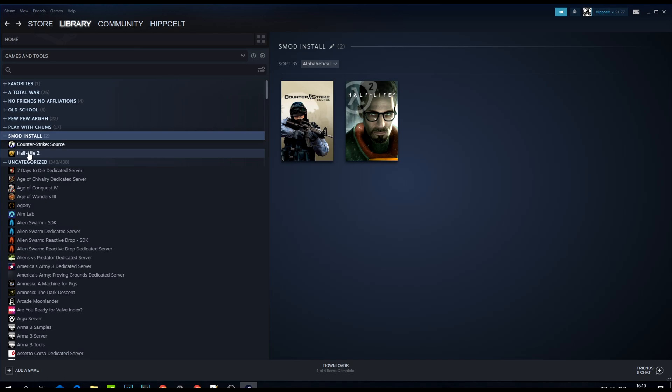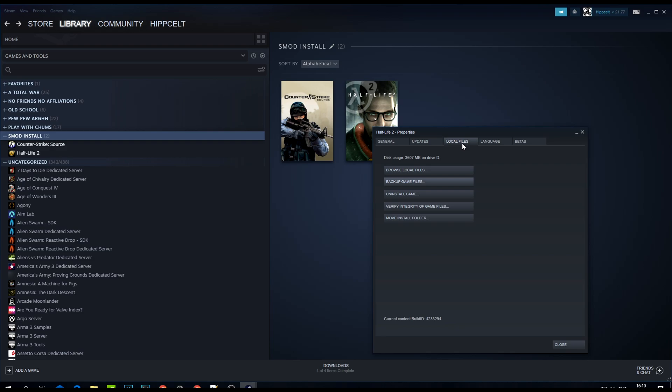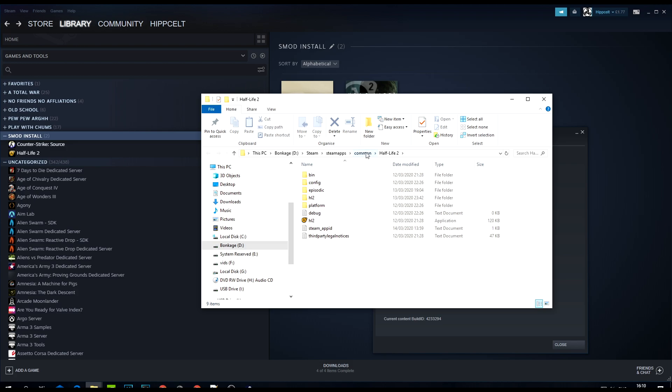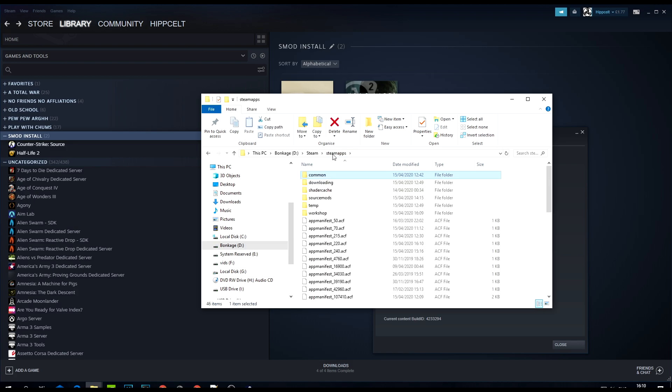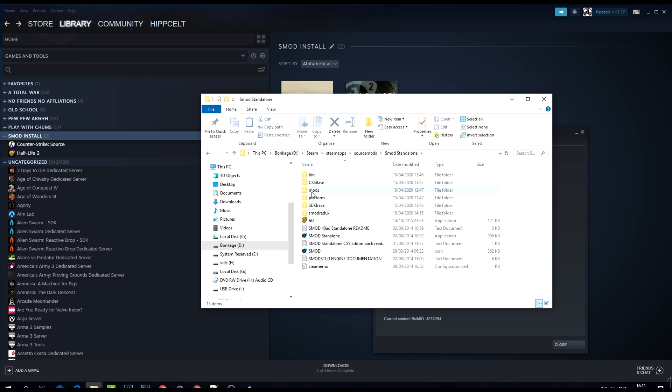Now, hopefully in the meantime you've downloaded those other files. Right-click on Half-Life, go to Properties, then Local Files, and click Browse Local Files. You can also do this through Windows Explorer. From there, navigate up to Common, then Steam Apps. What we're looking for is the Source Mods folder. You want to unzip the main SMOD standalone into this folder.